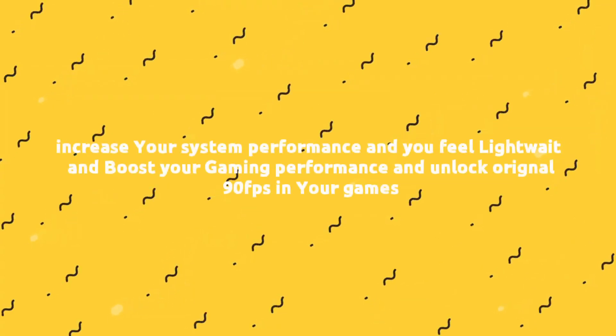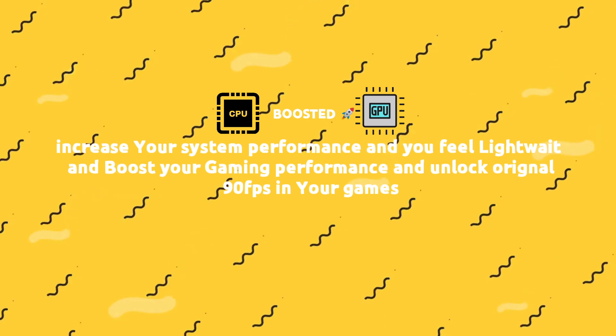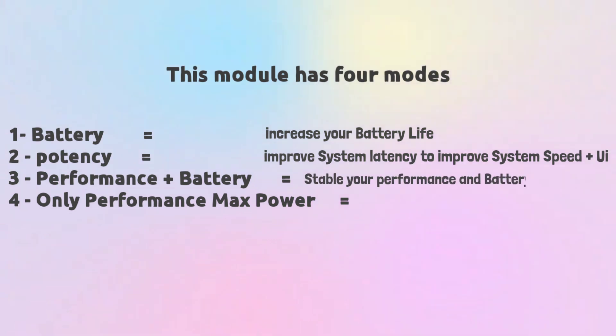The third module is Hyper Magisk module. This module increases your system performance, makes it feel lightweight, and boosts your gaming performance. It unlocks the original 90 FPS in your games. This module has four modes and profiles — select your profile to control battery, performance, and stability.